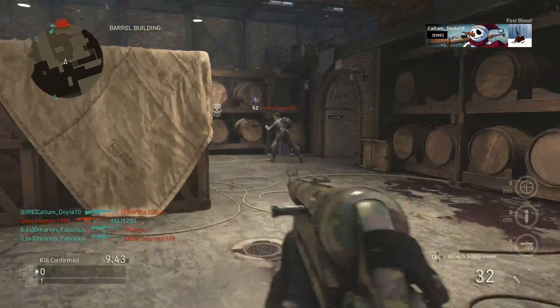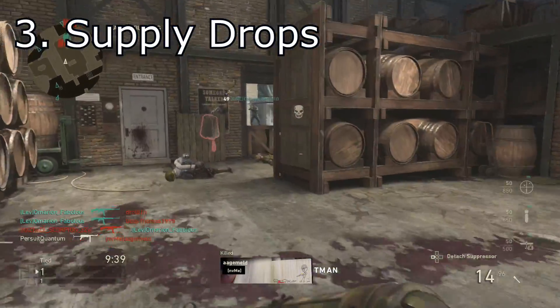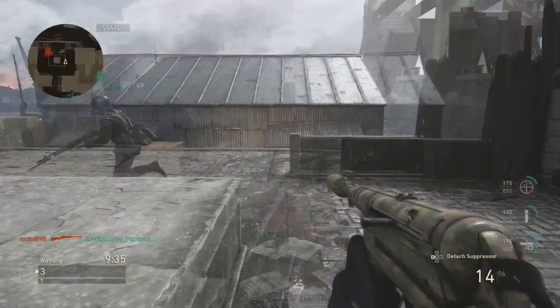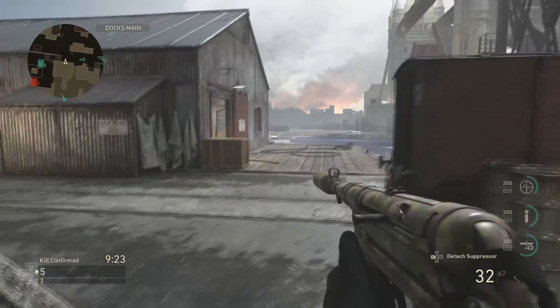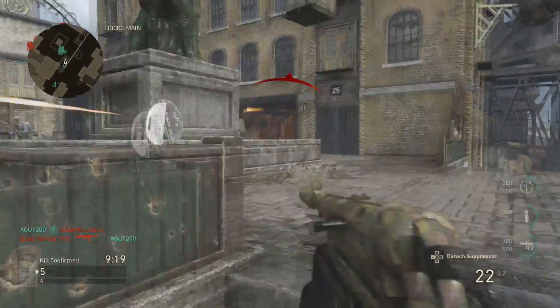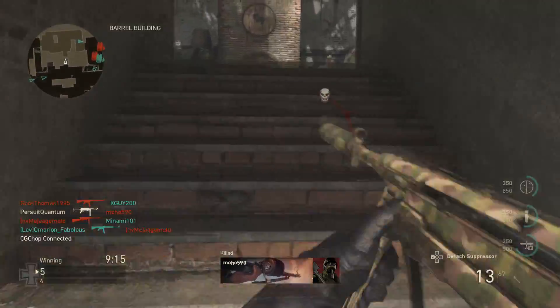Let's switch gears and look at what World War 2 did better. Number three — and it's quite a big thing — supply drops. I think it's fair to say that Black Ops 3 had a tragic supply drop system, and that's even an understatement. World War 2 just does it so much better: the collections, the way you get the weapons. Black Ops 3 was more DLC than actual game in the end, and the World War 2 system is simply so much better.